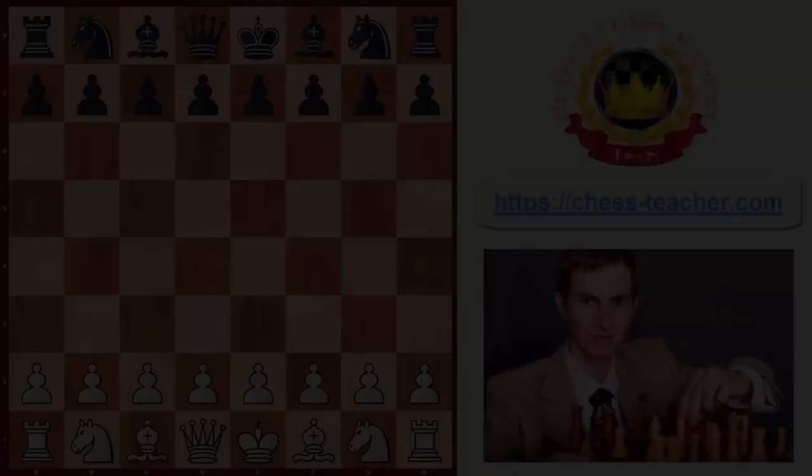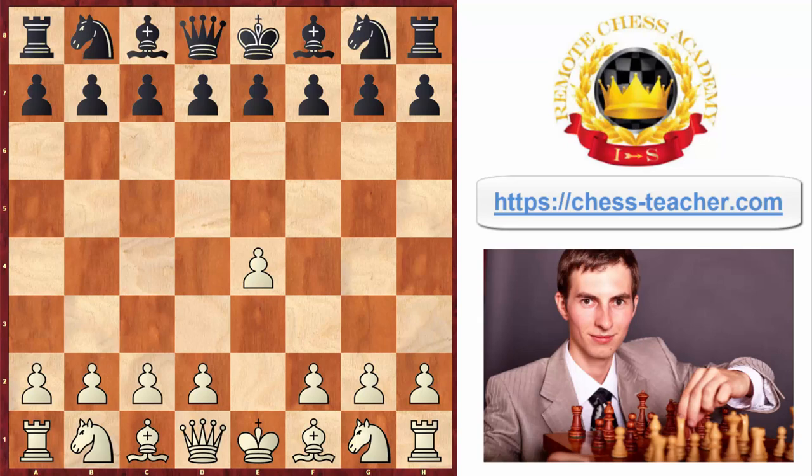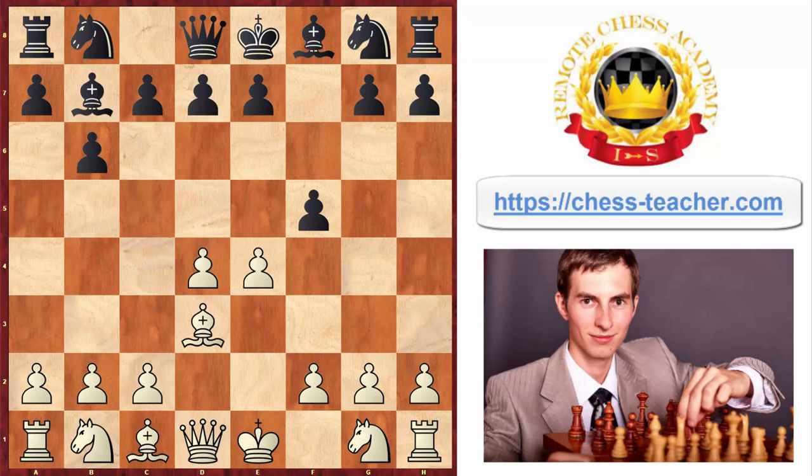The next game was played back in 1620 by Greco, one of the strongest players of that time, against an unknown opponent who plays b6 — I think it's called an Owen's defense. Then d4, bishop b7, bishop d3, and black plays pawn to f5. This is actually something a lot of black players still do to this very date, because black's idea is that their bishop is potentially taking aim at the white's pawn on g2, and then hopefully can also grab the rook on h1.